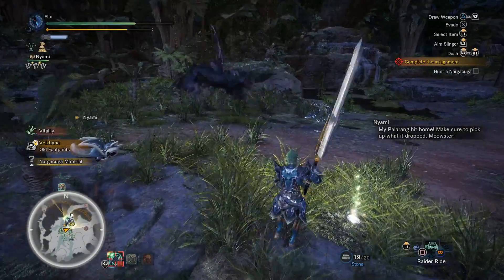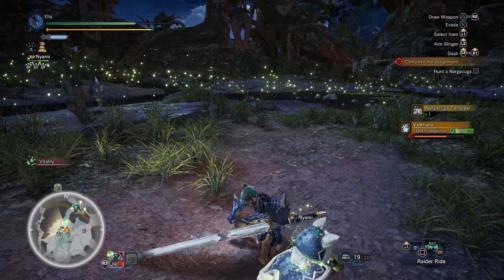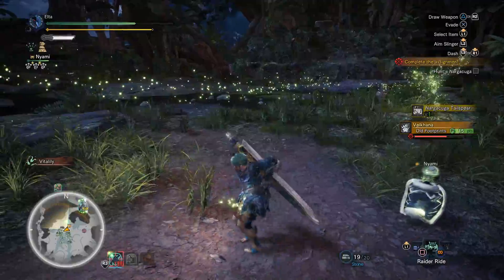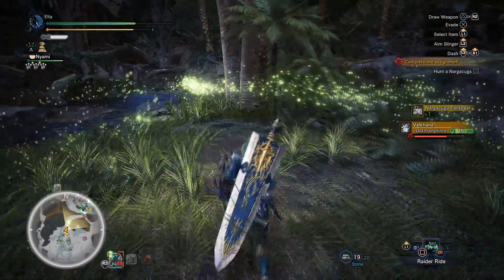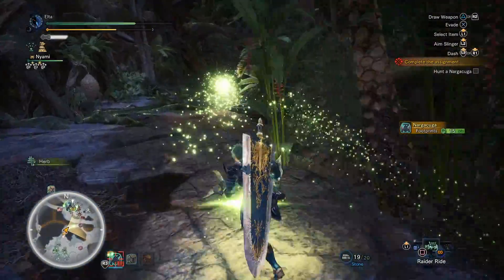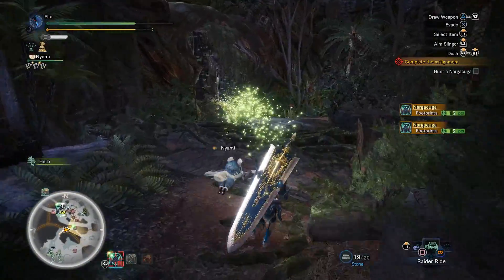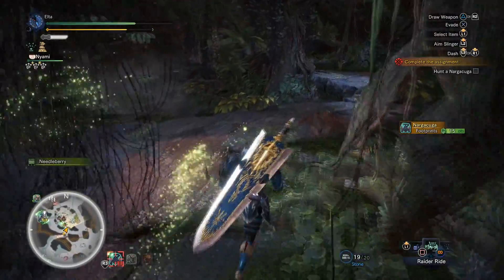Not quite limping yet, I think it's close. With both wings and the face broken and the tail done, I believe that's all breaks. We just need to keep the pressure on and close this one out. Time-wise we're looking at about 25–30 minutes. It's taken me a little bit longer as I learned the best way to deal with Narga using a greatsword, but overall it's a fun fight.